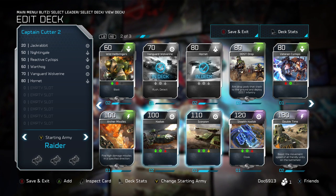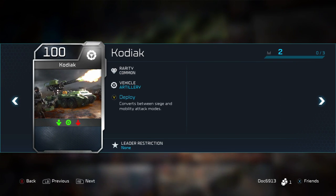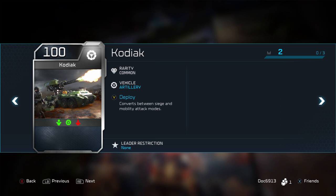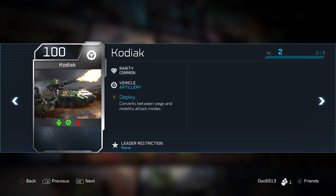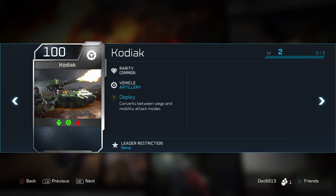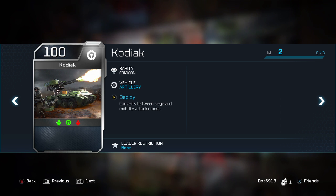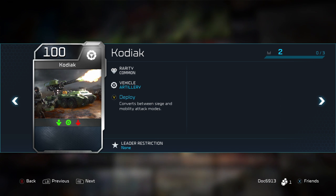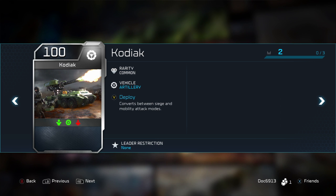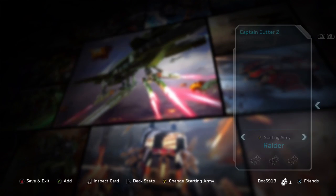The Kodiak and the Blisterback are the two siege units — Blisterback for Banished, Kodiak for UNSC — and I 100% recommend always having one of these in your deck. You'll see how strong they are against infantry and vehicles, and they can attack air too. Once you have a point secured, drop these above it, lock them down. At 100 energy it's about midway — a good curve addition. Two or three of these over a defended point do a lot of work for you.